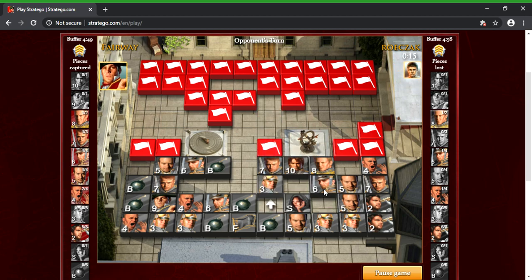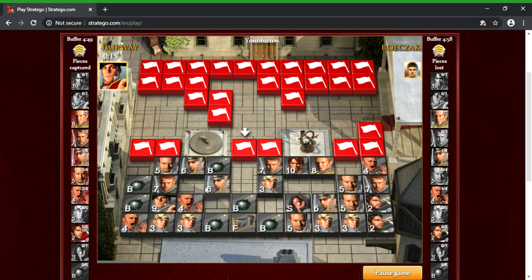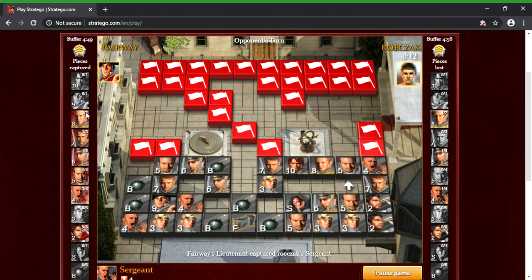I'm gonna move that miner up — I'm just gonna leave that there, trying to make him think this is my general. I know that's a captain, and I doubt I've forgotten it — my memory is poor but I don't think it's that bad. Let's see what he does. I'm gonna hit that — it's probably a scout. Or sergeant — even better, that's fine. I was tracking that piece and like I called it, it's nothing good, so I'm good with that.